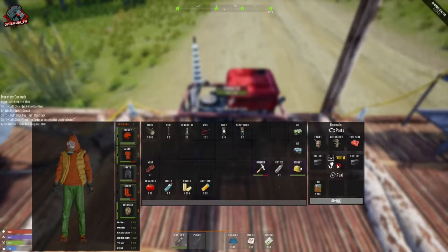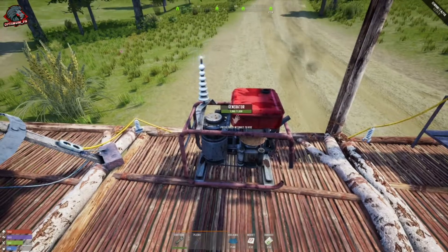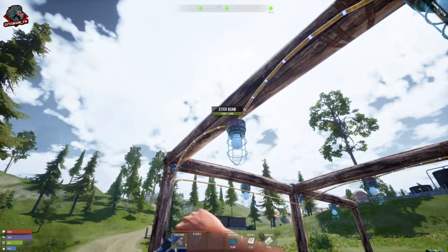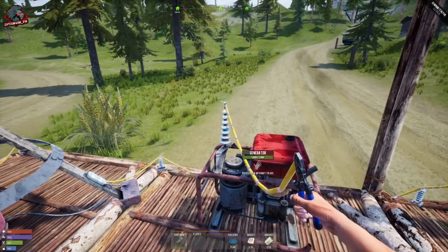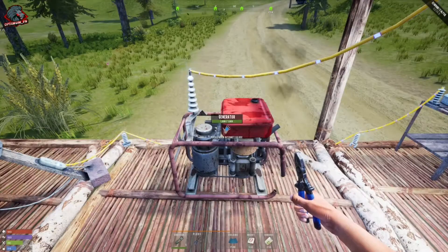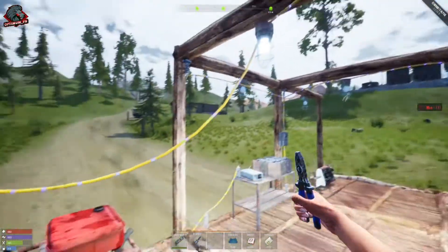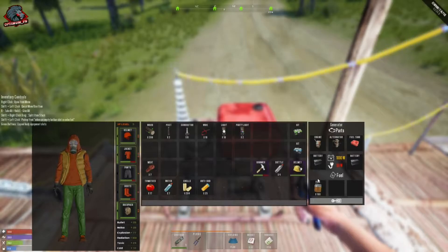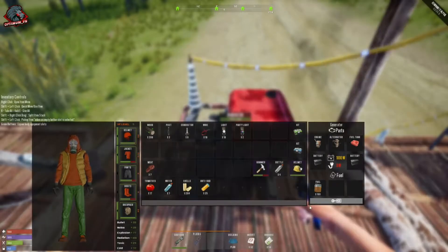You get 1,000 watts with this generator. The lights cost 30 watts each to run. Once powered on, you can connect it to any light. Here you can see one light pulling 30 watts. With three lights connected, that's 90 watts total — and that's exactly what we have running. So you start with the frame, add all the parts, fill it with low grade fuel, and you're set.